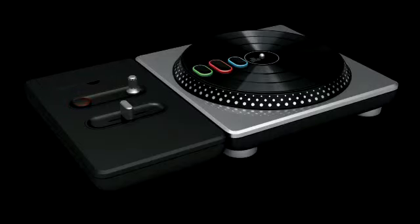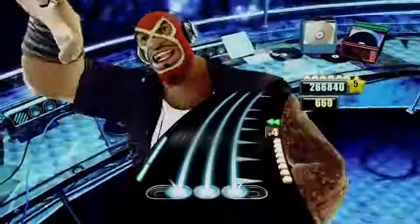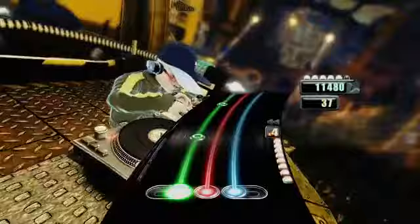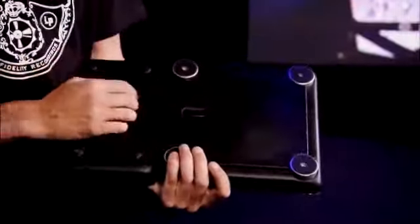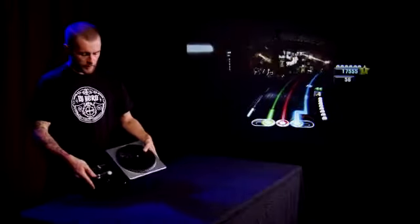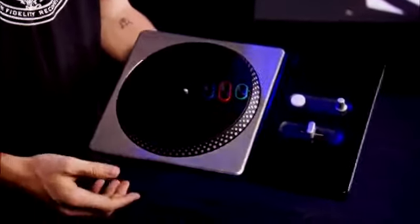The other thing is the euphoria button — this is our version of star power. One of the final big pieces of innovation is we wanted players to be able to play this however they want. If they want to scratch with the buttons out here, they can. The game will pick up and adjust the highway to suit. Also, you can flip the mixer around — unlock it, pull the two apart, clip it back together, lock it off — and we're now set up for left-handed play.